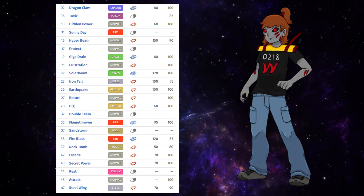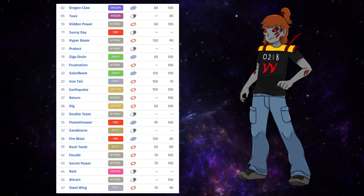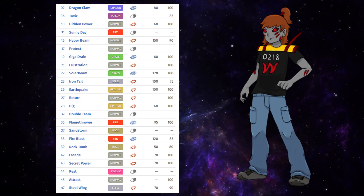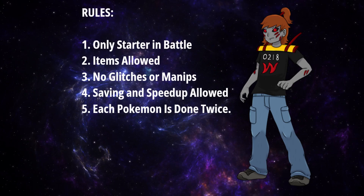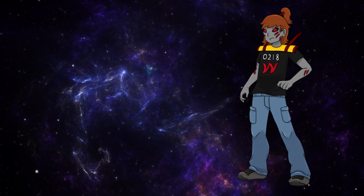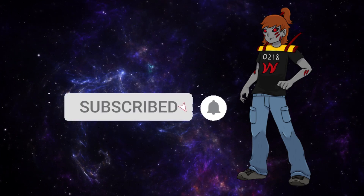Its TM learnset is also pretty decent. It can learn Dragon Claw, which is more powerful than Dragon Breath, so I may end up picking it up for a better STAB move. I can't wait to see what a stage 3 Pokemon is truly capable of. Here are the rules for this challenge — I'll put them in the description if you need to reference them later. If you like this series and would like to see more, please like, comment, and subscribe.